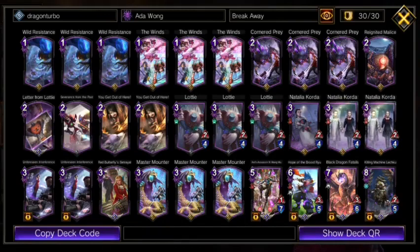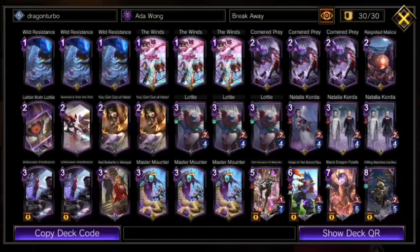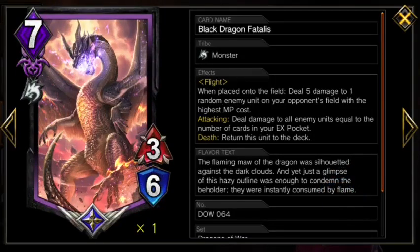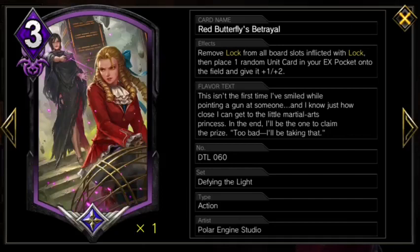With that being our entire combo, we do have a plan B for when our dragon eventually dies. We can recycle him one time with Reignited Malice and potentially play him for free with our Breakaway, but the real plan B is to use Wild Resistance to set up Breakaway into Fatalis. If you can get this set up before the initial Ryu dies, I would probably use the Breakaway on Ryu so you can play him a second time. But any time you can set up a 0 MP unreactable Fatalis will be devastating. And if that setup does not end the game, we can also summon either dragon from REX at a discount with a buff using Red Dragon's Betrayal, as long as we have the lock set up.